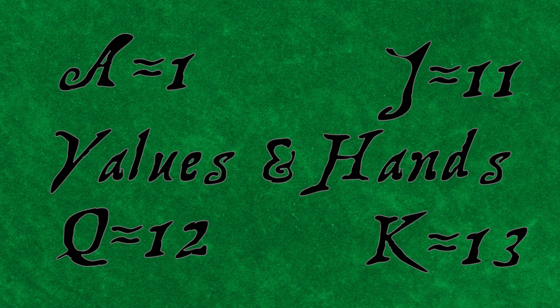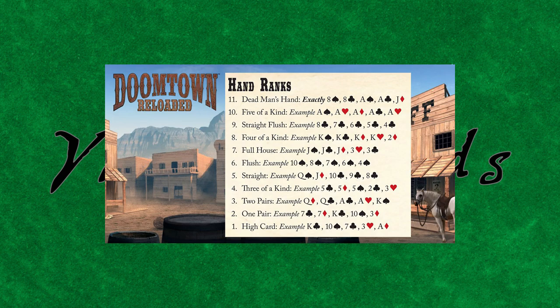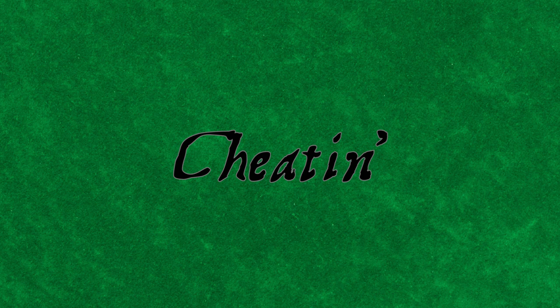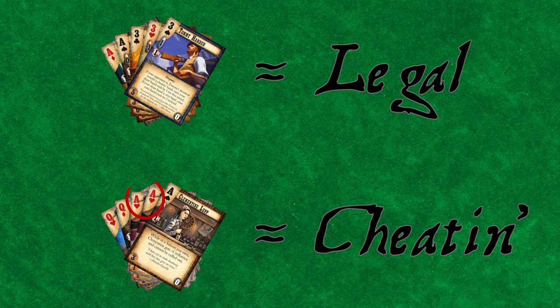During the game, you'll have a play hand of cards that you can use. At various times, you'll also have a draw hand, which is used during a shootout as well as during the gambling phase. A draw hand is used for its poker hand ranks. Be careful never to mix up or switch cards from your play hand when you draw. Draw hands are considered either legal or illegal — the latter is known as cheating. A draw hand is legal if it does not contain any cards, other than jokers, that share the same suit and value. A draw hand is cheating if there are at least two cards in it, other than jokers, that share the same suit and value.